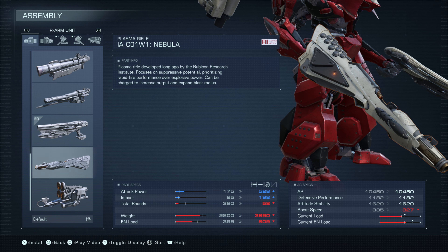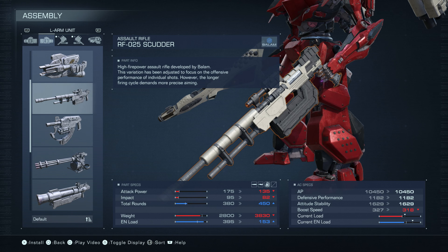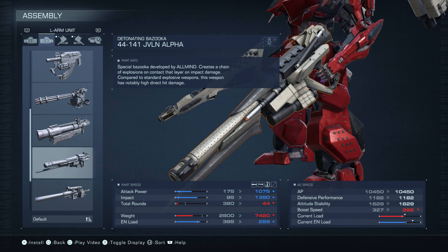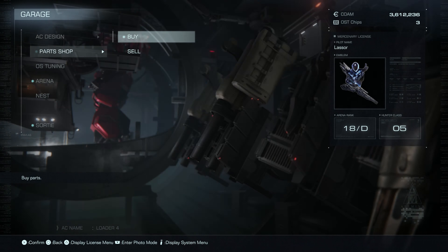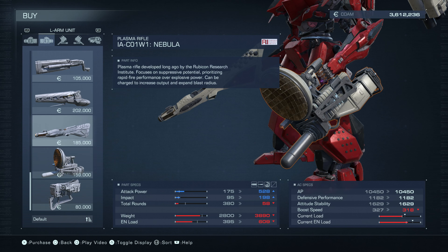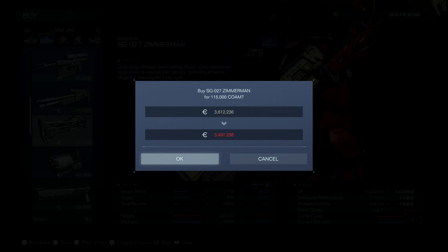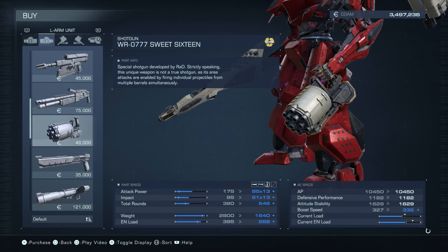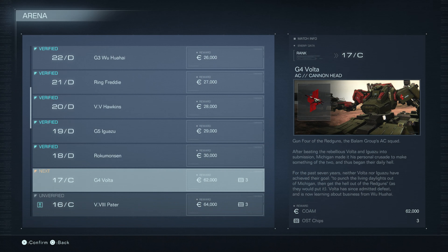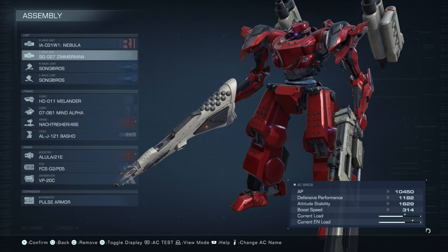Weight is high at 3890 and EN load is super high at 609. It also reduces your boost speed by a decent amount — by eight. We're gonna try it out and I find it pairs decently well with the Zimmerman. I don't have one for my left hand, so let's go ahead and buy that. We'll head over to the part shop. There it is — 115,000 for a second Zimmerman, that drops me to about three and a half million. All right, let's equip that.